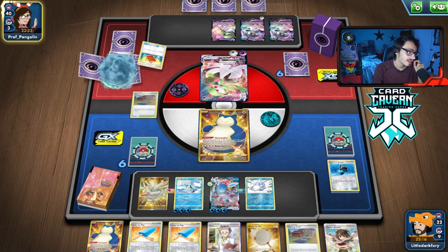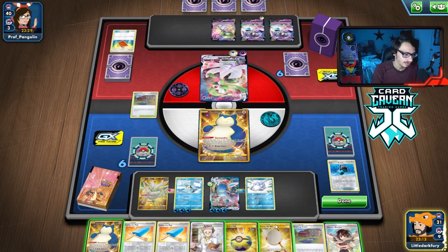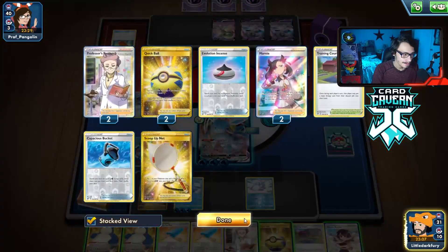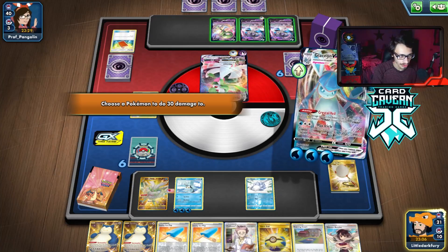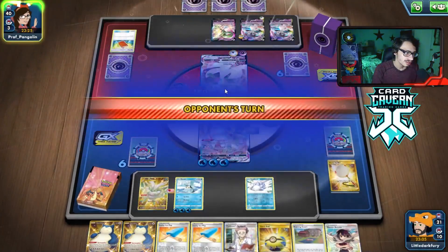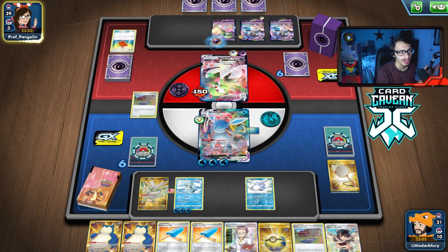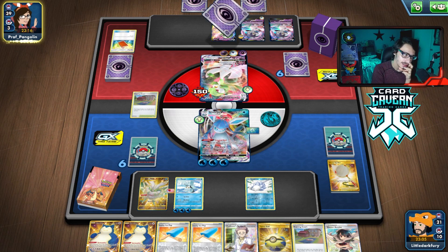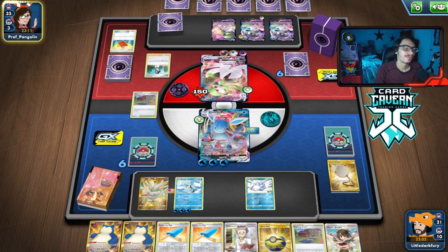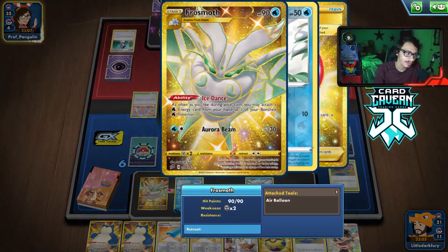Gardevoir actually can do 200 damage if they ever heal it. They get another Doctor — yes, the best draw supporter. Are they playing it because they're playing a heal deck? We can Net the Snorlax. I want Glaceon — just start attacking. We'll put some damage on the NDD just in case it attacks me. This is one of the issues with this deck over the Inteleon build: we are three-shotting Gardevoir as opposed to two-shotting it, especially with the healing.